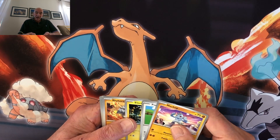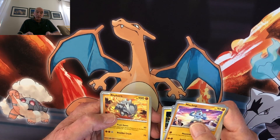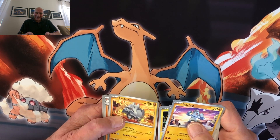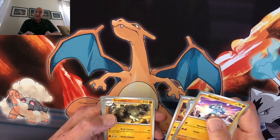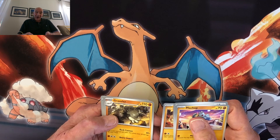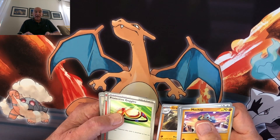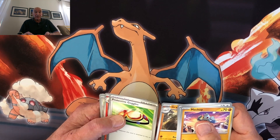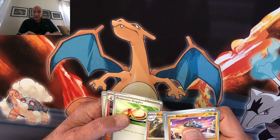Electrobuzz. Rhyhorn — I have a son named Rhy, and I'm not going to say what the rest of it is. These are bad cards today. Graveler. Protective goggles — you need them all the time. They make great Christmas presents for your husbands and children.